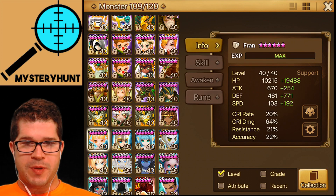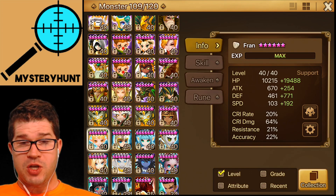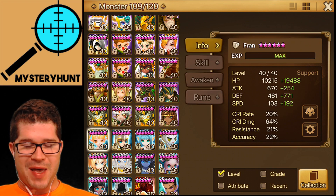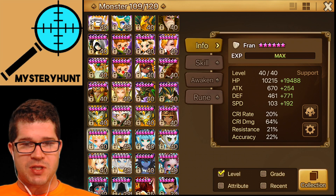Your core monsters should be monsters you feel comfortable picking every match no matter what. They'll be your first pick or two — they are your bread and butter. They should be your best-runed monsters on your account, even if it feels weird to do that. If they're your core picks, rune them the best because you're going to play them the most. You want to rely on their rune efficiency every match.